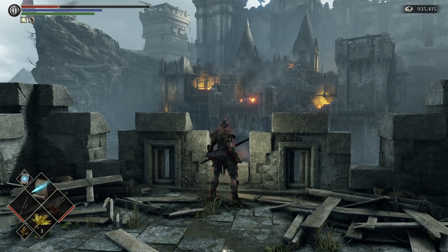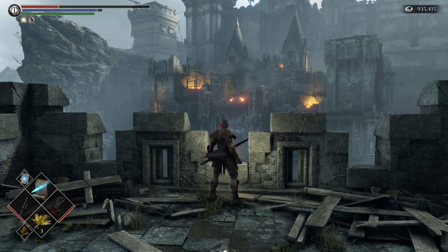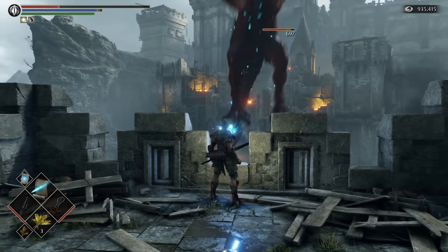You will see its health bar appear and that's how you know you are hitting it. If you are a magic user, then enough spices and a spell like Soul Arrow or Soul Ray can also be used from this sniping spot. If you've seen my video on hyper mode, then using hyper mode to do this is going to speed this up amazingly.